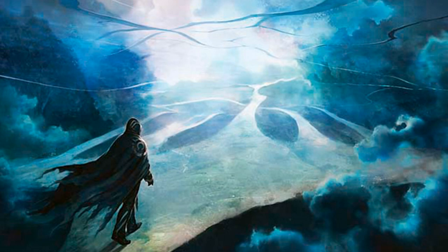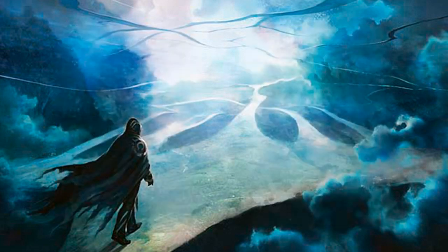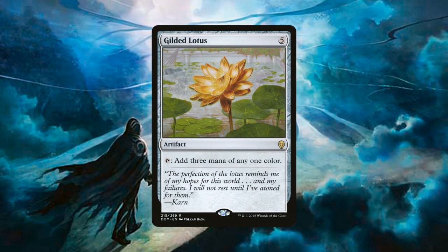Turn 5 is where this deck really opens up. We have the option of flipping Treasure Map and getting our third counter on the Pyramid. We also have 3 copies of Gilded Lotus, an artifact for 5 generic mana that taps to add 3 mana of any color to our mana pool. This further cements our mana domination at this point in the game.